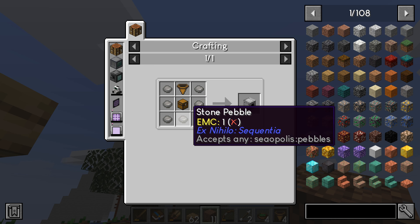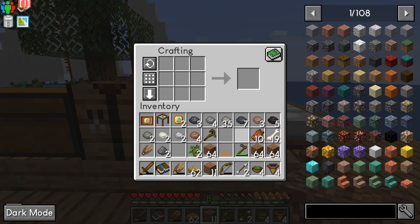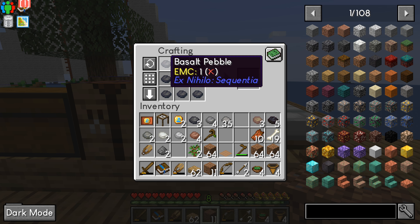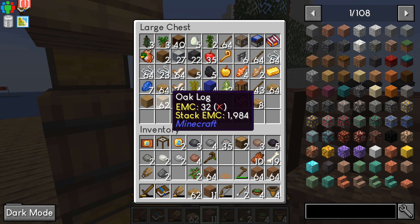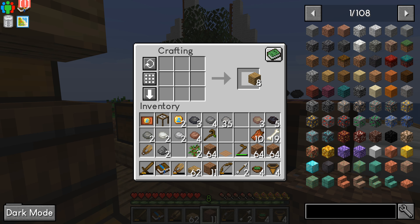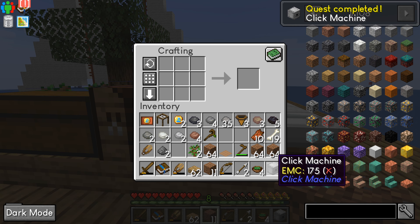I also need to make a click machine. I need 7 of some type with a hopper chest — add 7 basalt, that'll work. In a hopper. I've got 4 hoppers in my inventory still. I'll grab some wood to build a chest. Must be the click machine.